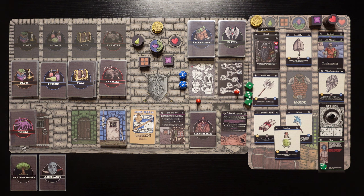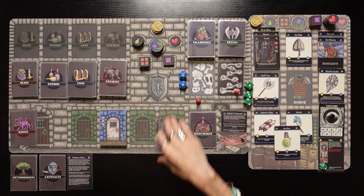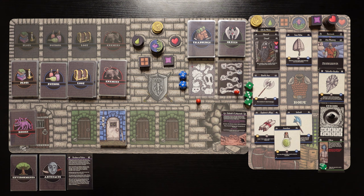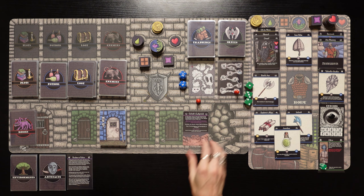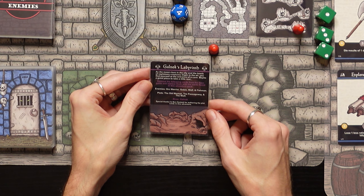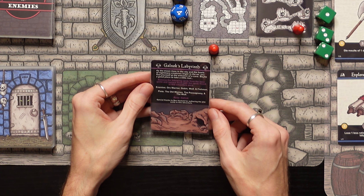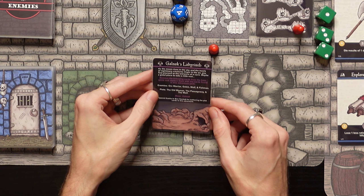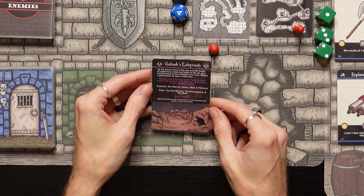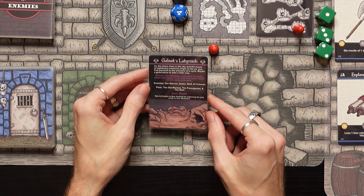We can go ahead and head out from the Lonely Troll and head into Galnox Labyrinth. I'll keep the rules card nearby since I don't normally play with the Realms and Relics. We're heading into Galnox Labyrinth — as the moon rises in the sky and the howls of nightmare creatures linger in the air, you find yourself at the entrance of a cave. The enemies removed are the Orc Warrior, Goblins, Wolves, and Fishman. The plots removed are the Old Woman, the Passageway, and the Wolf, replaced with enemies and plots from the Galnox Labyrinth expansion. The boss at the end of the dungeon is Galnox himself.